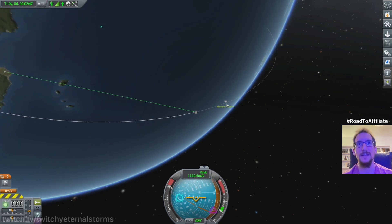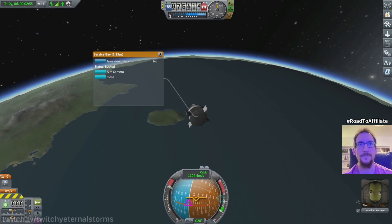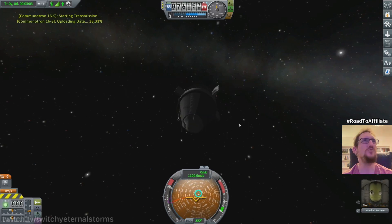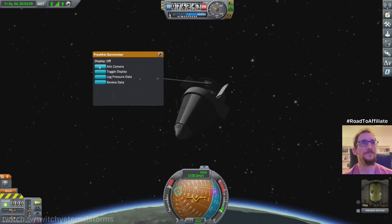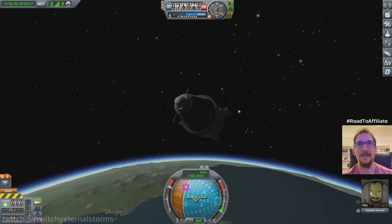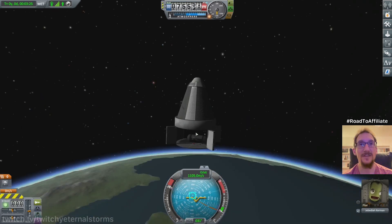Flying completely blind here because I don't get any... need to upgrade my tracking system and whatever. Tracking station back in Kerbin. Let's do this real quick while I have the chance. Log the pressure. A lot of science. Did the wrong thing - should have kept it instead of transmitted. Keep the experiment, yes. There is supposed to be some of this stuff. Yeah, the temperature - keep it. Another eight science right there. That's nice.